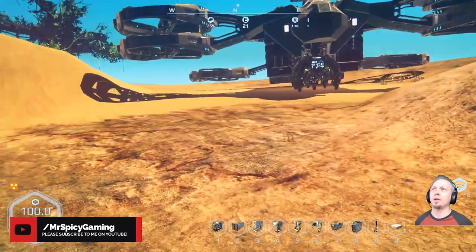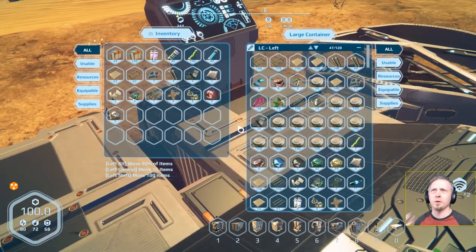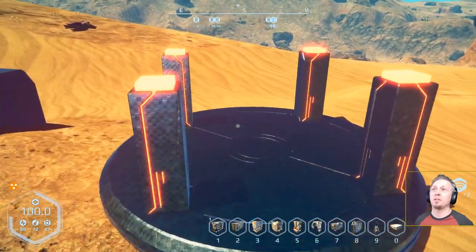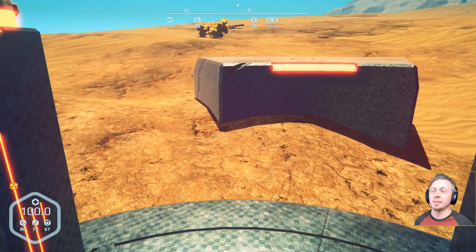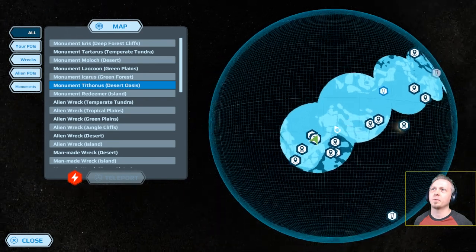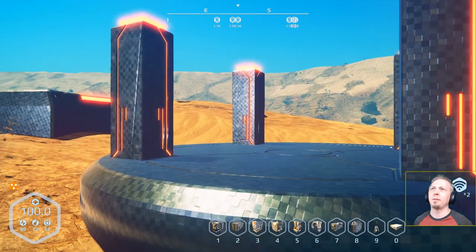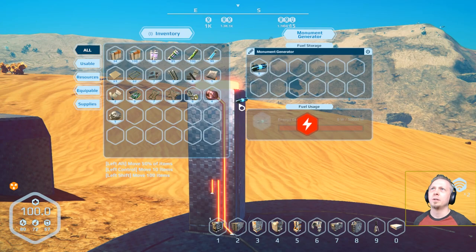We're getting a power indicator now. So it's not just predefined coordinates - it's not simply hitting teleport and being taken to a certain one automatically. It takes you to any of them that you have the power to reach. Can't teleport yet. Maybe I'm supposed to put one in all four - one in each slot. That one took one.